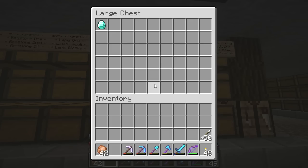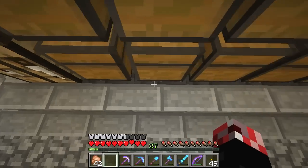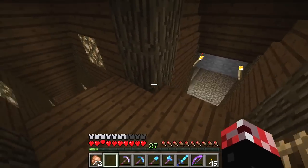Look at all the diamonds we have in this world - it's ridiculous. And all the emeralds as well. Under here we do have some furnaces, so if you ever want to smelt anything, there you go. Let's head back upwards, switching off the lights, and we're going to head downstairs.